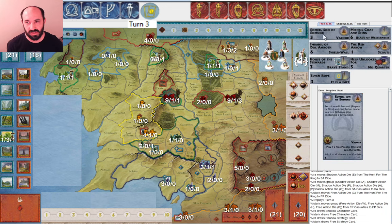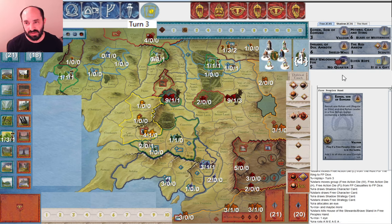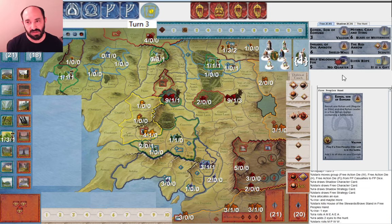They get Mithril Coat and Sting and Armor. Let's see what they end up discarding — they discard House of Stewards, which makes sense. I get one muster and two more Eyes. That's not really great for me. Then they roll a pretty flexible roll and can muster more. It's kind of painful to be at seven dice on turn three, and that was kind of self-inflicted. At least if you're going to be at seven dice on turn three, you could be preventing some faction from going to war and at least have the Witch-king.